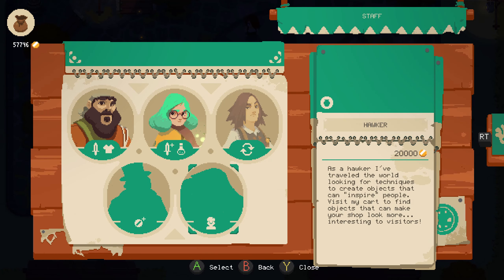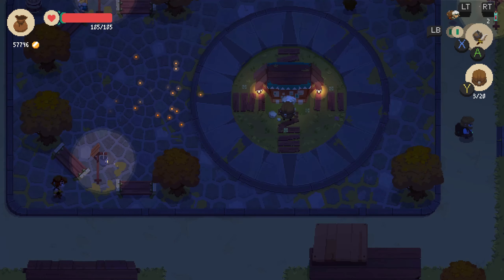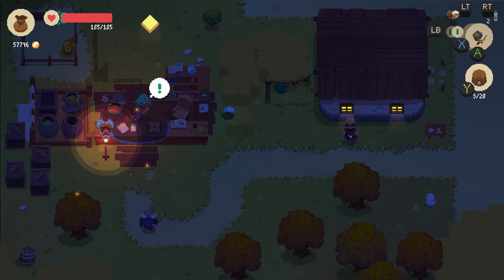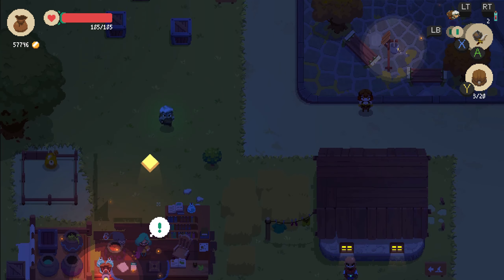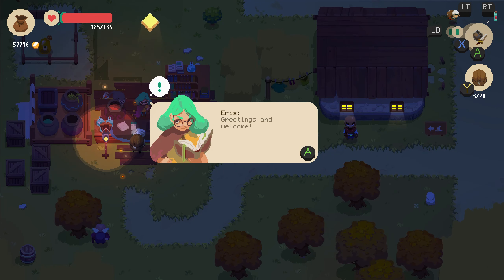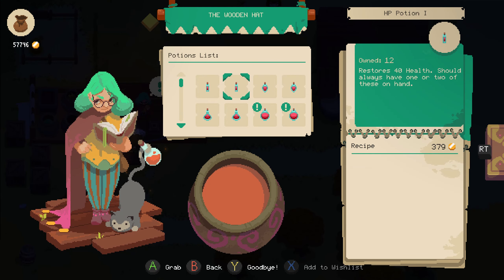I could almost buy the new banker or the Hawker, but those aren't available yet because I'm not popular enough. They changed the design of this lady — oh no, she's not changed, she's just bugged out and invisible right now. The potion seller's house is still there, just invisible.